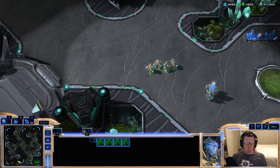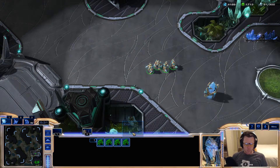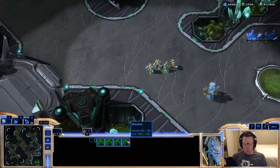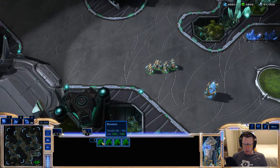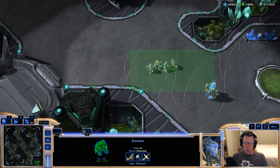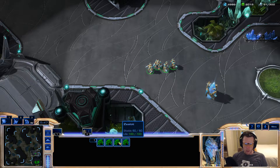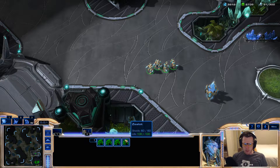An easier way is to say all of you are going to go to one spot, and then we do something called shift deselection. If I hold down shift and click down here in the wireframe, that will take units out of my selection. I can do it in the 3D window, but it's a lot more efficient and accurate to do it down here in the wireframe because these never move.